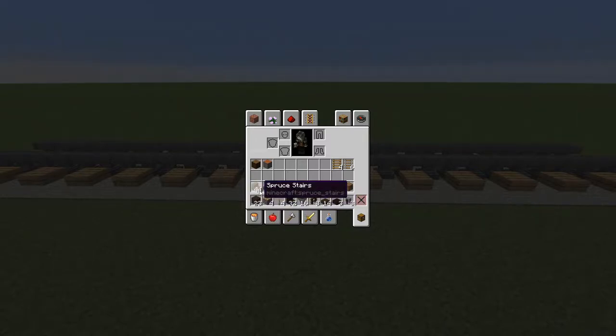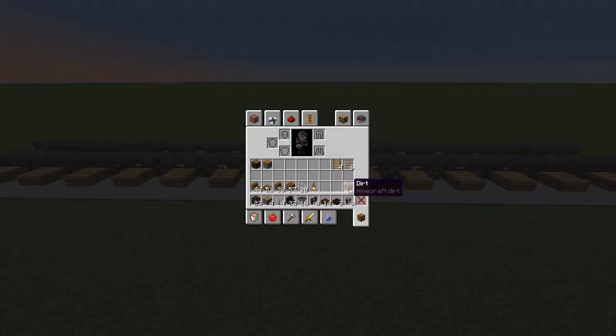For the flatbed itself you'll need either 44 spruce stairs and 51 spruce slabs if you're making an empty car, or 38 spruce stairs and 57 spruce planks if you're making a loaded car. You'll also need 20 iron bars, a handful of lanterns and a waste block of your choice. If you're making a load you'll need an assortment of logs and 4 ladders and 6 rails.